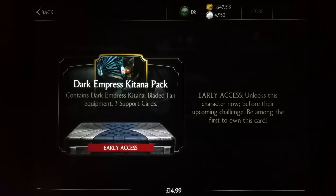As you can see, you can buy Dark Empress Kitana for $14.99. This is UK pricing, so whichever country you are in it's going to be slightly different, but generally about the same amount. This contains Dark Empress Kitana, the Bladed Fan which is her equipment card, as well as free support cards.